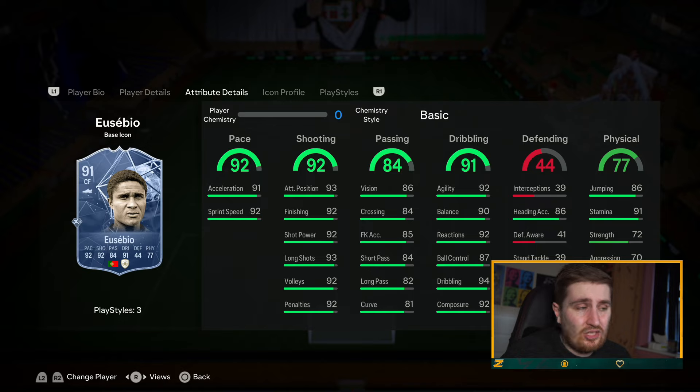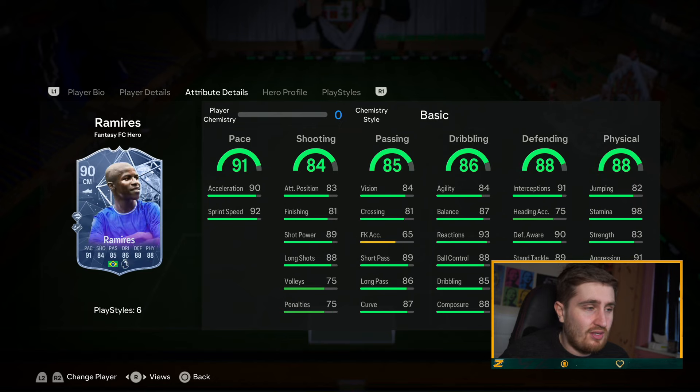Asensio is still a top tier card even not being the version two. Most people probably have version two at this point if they got him, but really good card. Asensio is always cracked.